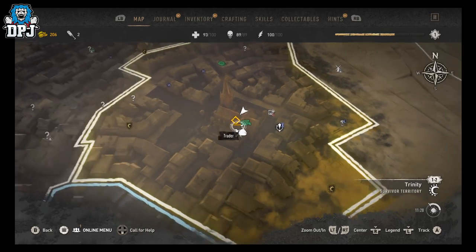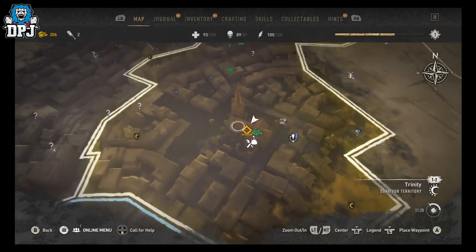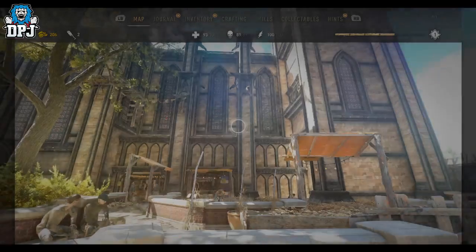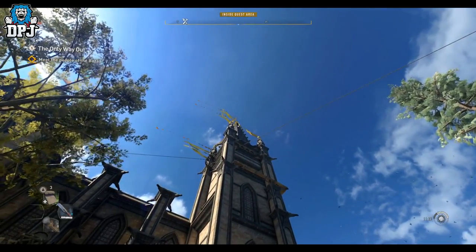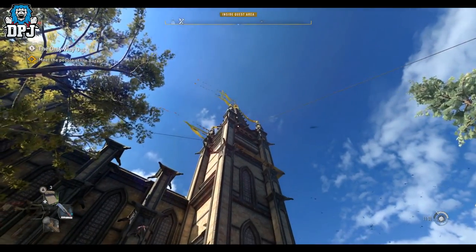The Bazaar settlement is one of the first you'll come to. As you can see on the map, I'm at the top right hand side — that's where you actually want to come to, because the secret room is right at the very top. There's also a zip line up there which is pretty cool.